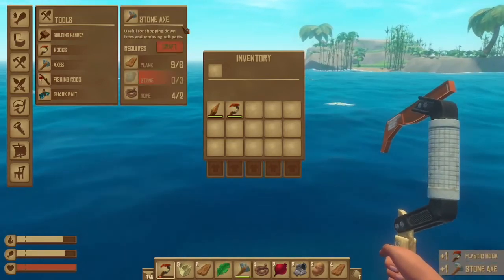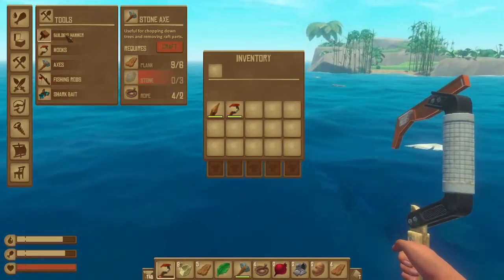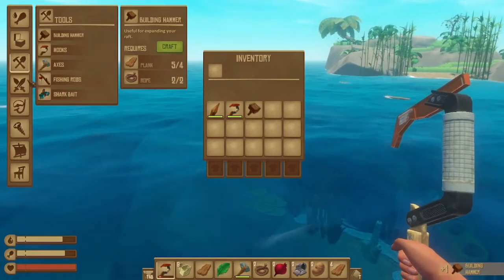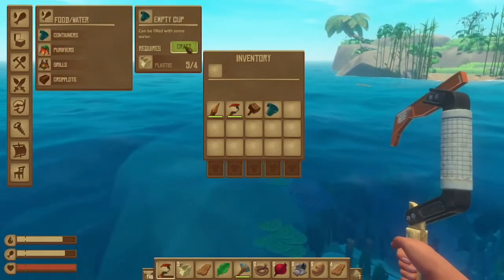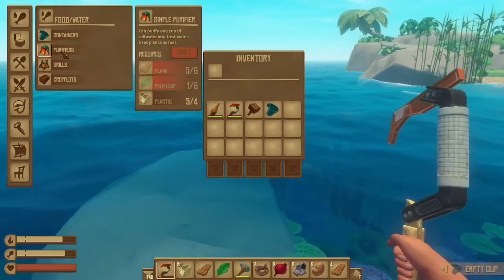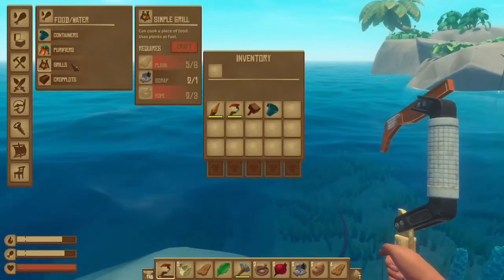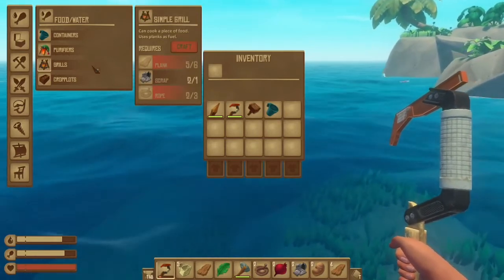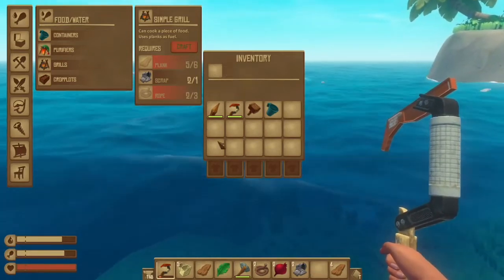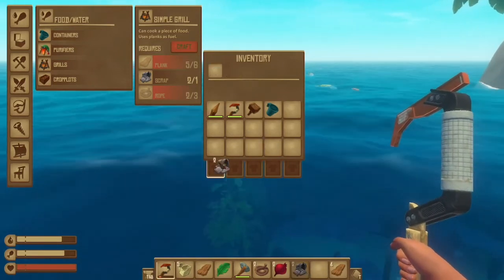We're going to need a stone axe because we need to chop down wood when we hit the islands. We're also going to need this to build up stuff. We're going to need the container for food, and we still need to get — I cannot pronounce that for the life of me — but we need to get this for the water, and we need this to make food. But we need more planks and more rope.